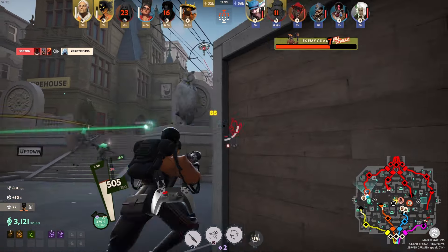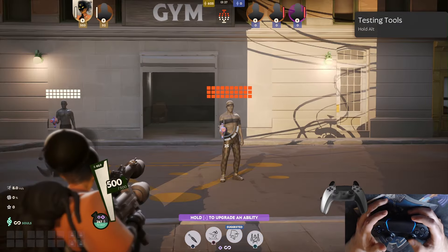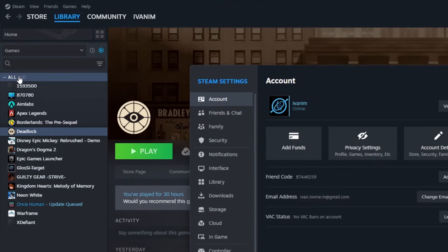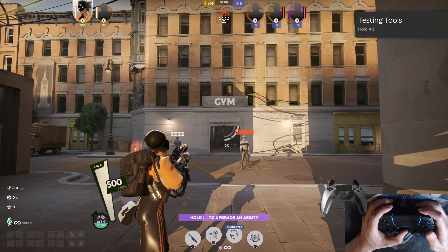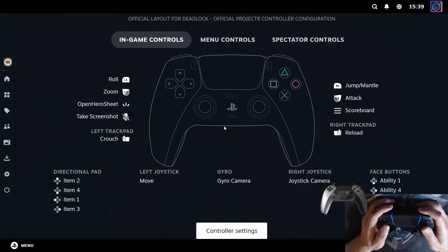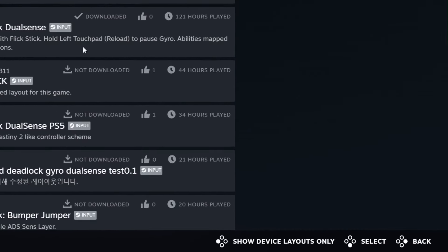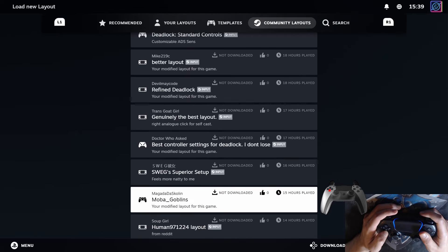But if you feel like handicapping yourself, later I will show you how to use gyro only while aiming or how to disable gyro completely. To import my configurations, it's really simple. Go to Steam Settings, In-Game, and toggle 'Use Big Picture when using a controller.' Now open the game, press the home button on your controller, go to Controller Settings, click on the name of the configuration, and move over to the Community tab. Press the 'Show All Layouts' button. Now search for my configurations — they all have my signature in them.